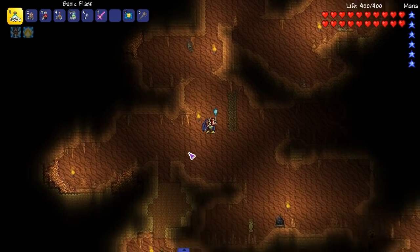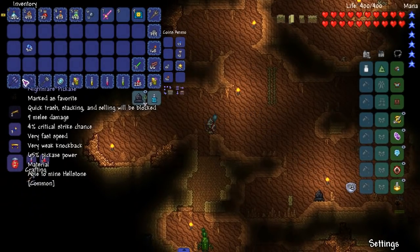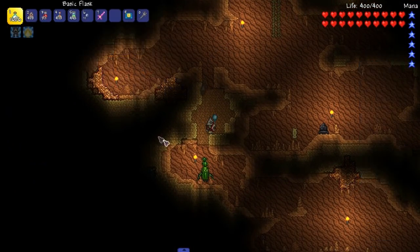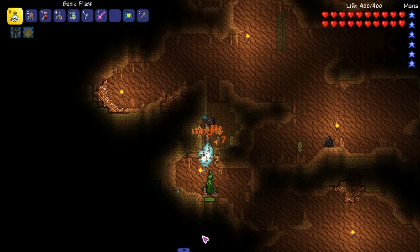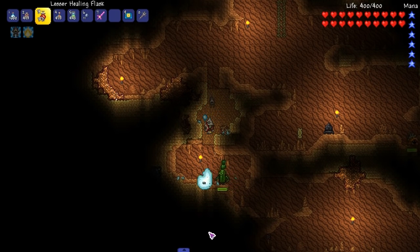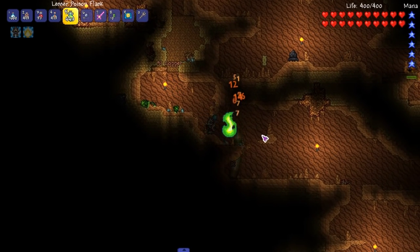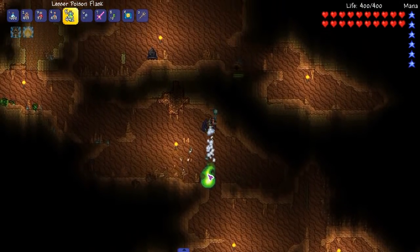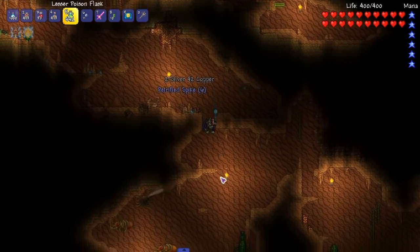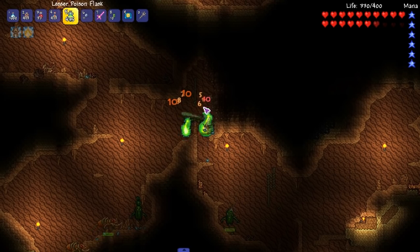Let's go down here. Argite — I think I can mine argite now because I have a Demonite Pickaxe or Nightmare Pickaxe. Demonite Pickaxe sounds like it rolls off the tongue more. There we go. Is this poison or not? It doesn't look like it's exactly poisoning, but that looks like it DoTs really fast. There's a lot of enemies down here — get away from me.